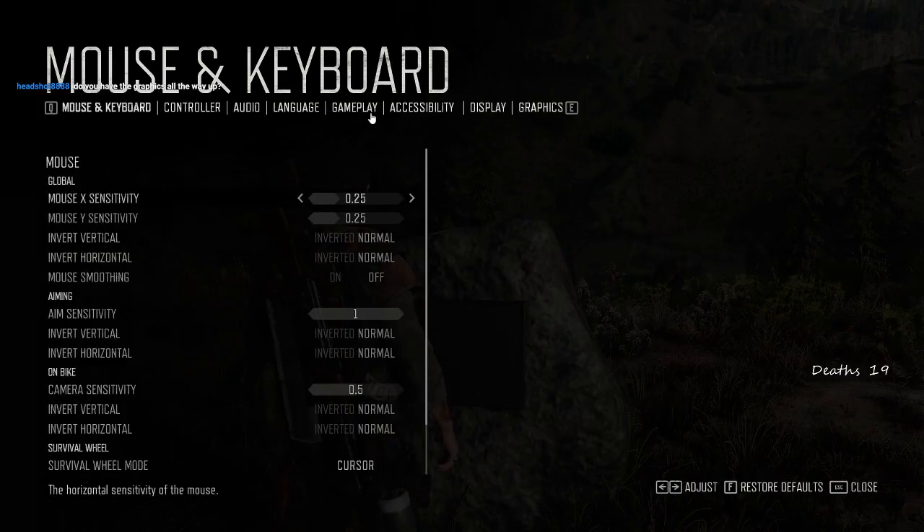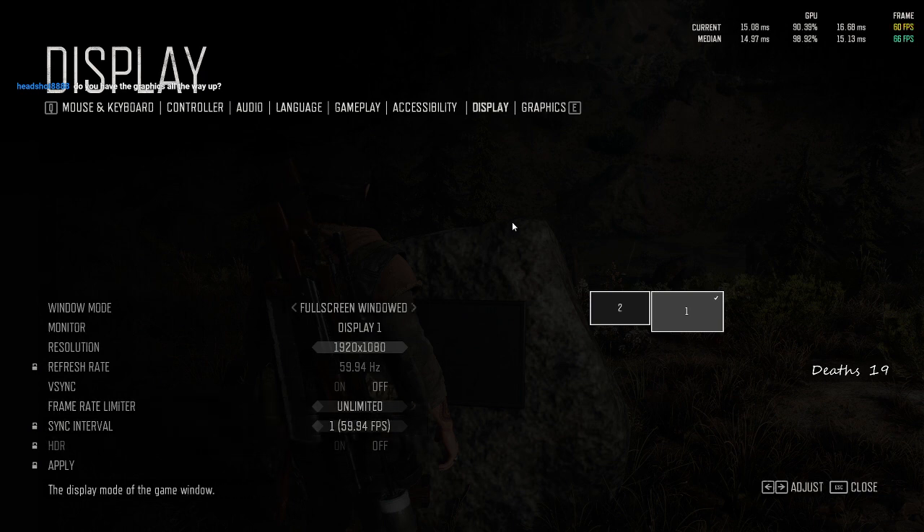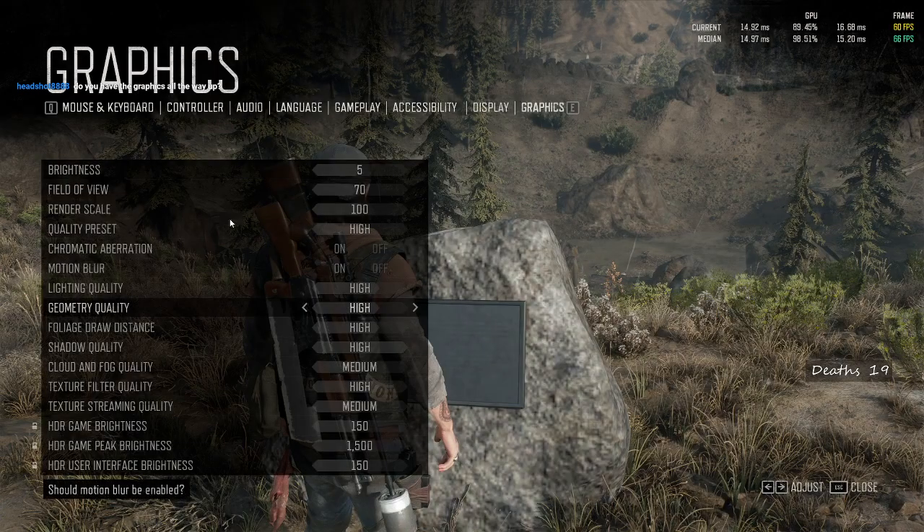Belknap Crater, Belknap's Volcano. Looking at options and display - that's all the display settings by the look of it. Graphics: high, high, high, high, medium. Don't know why that's medium, but you don't look at the sky that often. High, medium - I don't know what that even means.